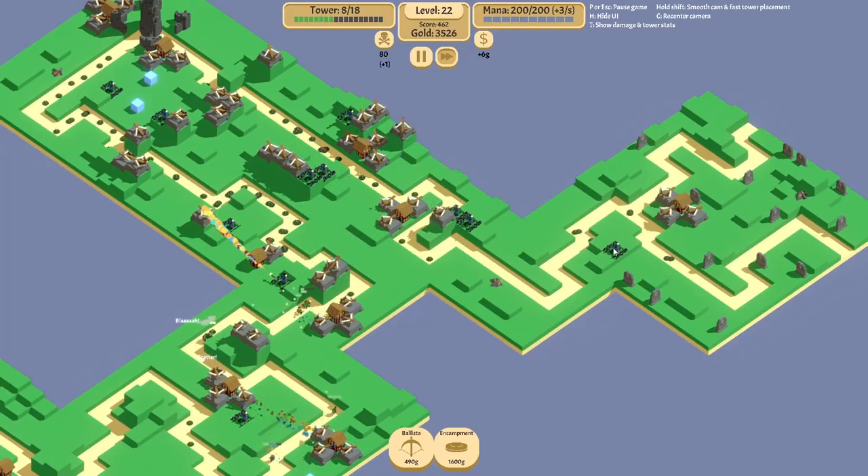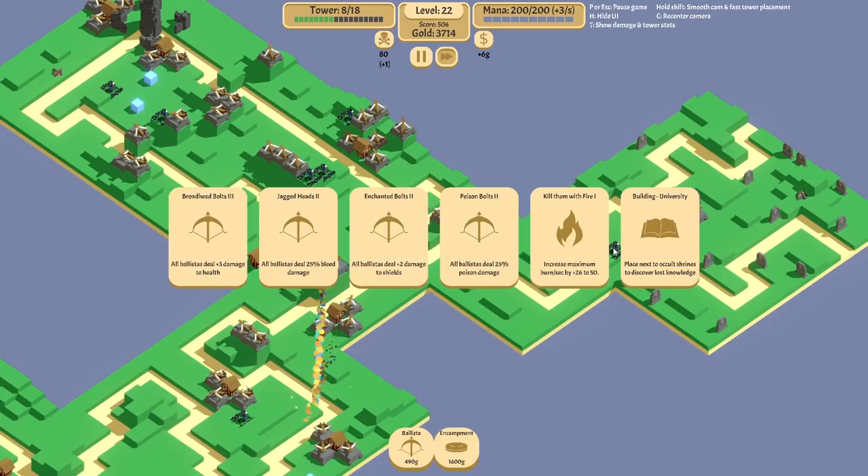This is going pretty well, I would say. A lot of it is because the two paths are running along each other. Let's do poison damage for more slow.